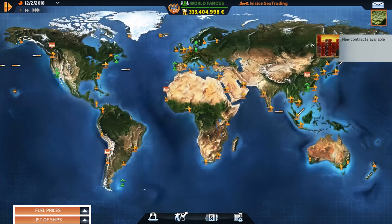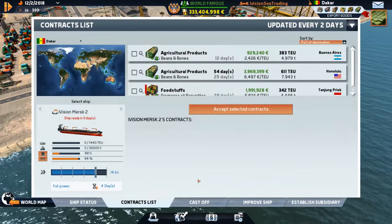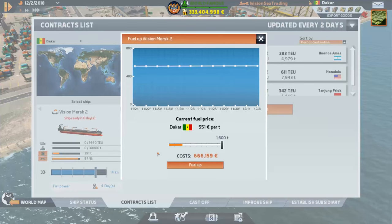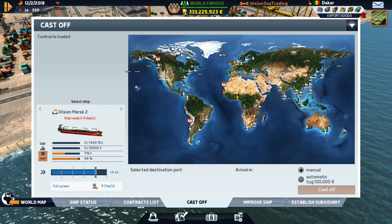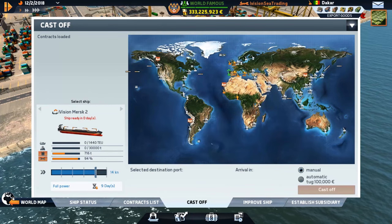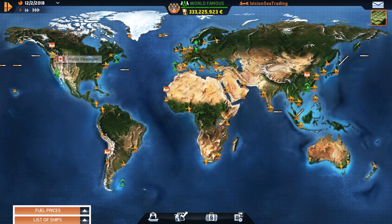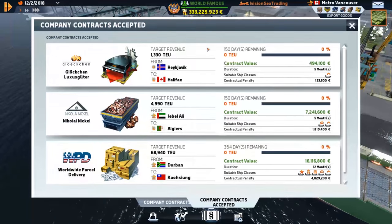Let's start working on these. The Mersk 2 needs to get up to Rage Effect — let's route via Lisbon first for fuel, then figure it out. The Rebel Day needs something to do too, but let's get the contract sorted. It needs to go to Durban.